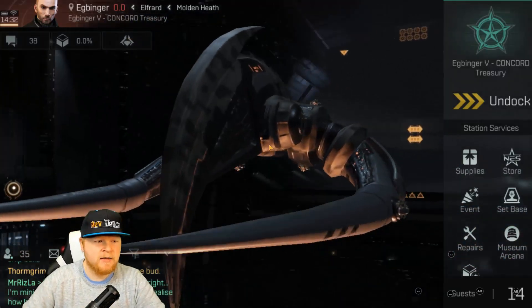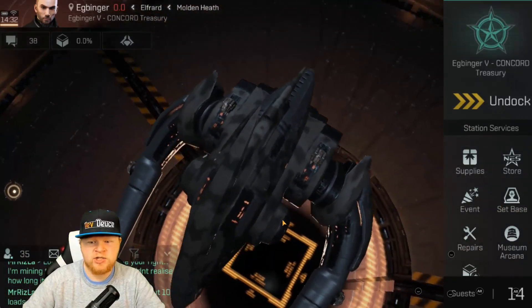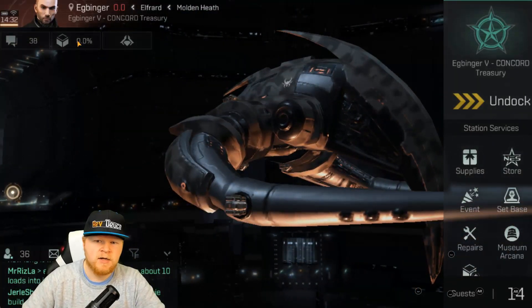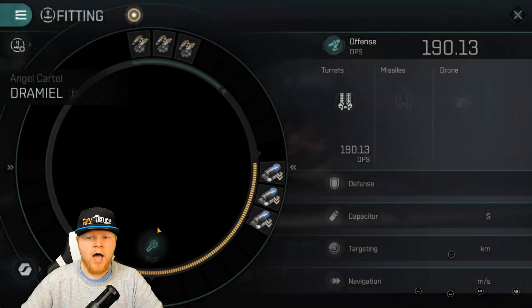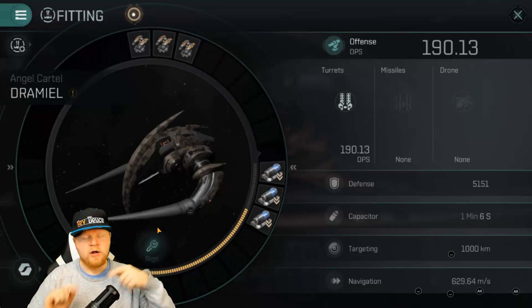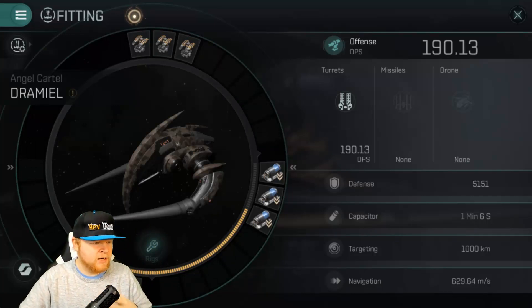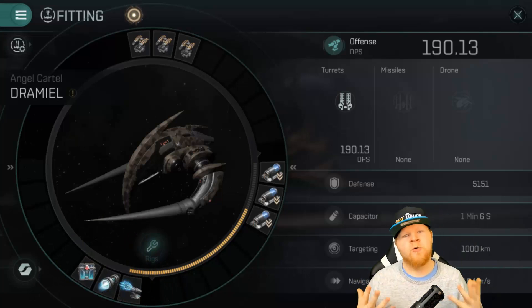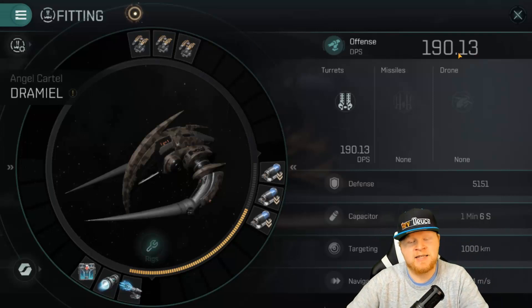Let's talk about what makes mine mine and what I like about it. Why are Minmatar stations so dark? Anyway, let's go to our fittings menu. I've got it currently loaded out here with a group fitting in mind. Let me get my head out the way so you can see the bottom. Now, first thing people go: why is your Dramiel only doing 190 DPS?